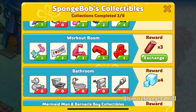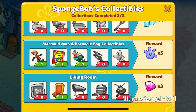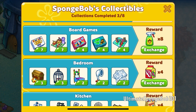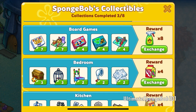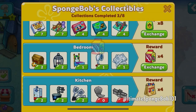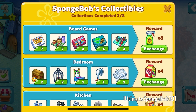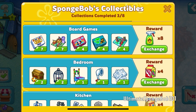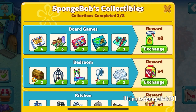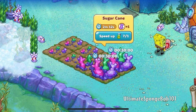Let's take a look at the collectibles — Mermaid Man and Barnacle Boy memorabilia. Collecting these lets you exchange for rewards: a workout room, bathroom, Mermaid Man and Barnacle Boy collectibles, living room board games, and the Sandy fertilizer is immediately helpful — plus bedroom and kitchen. Let's redeem the drinkable sausage item right away.